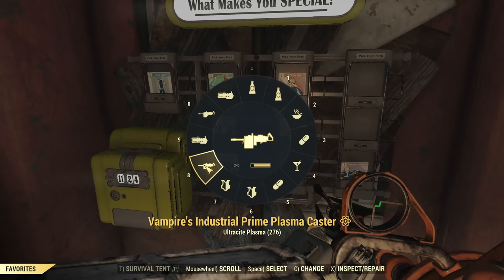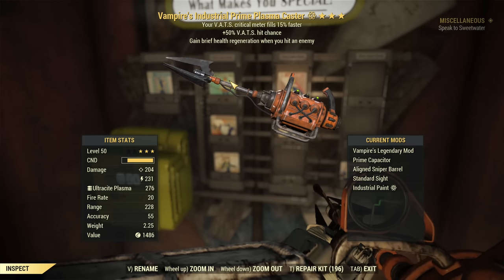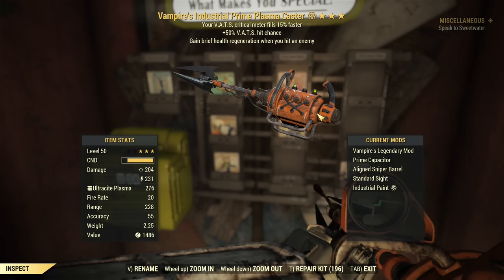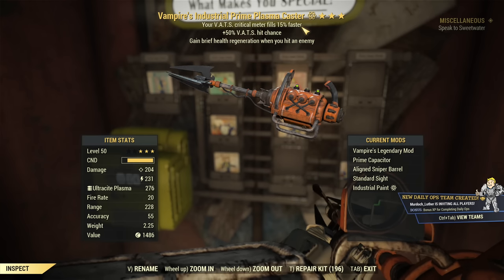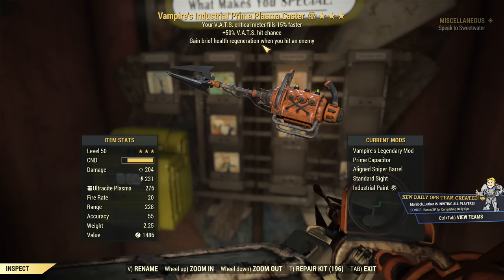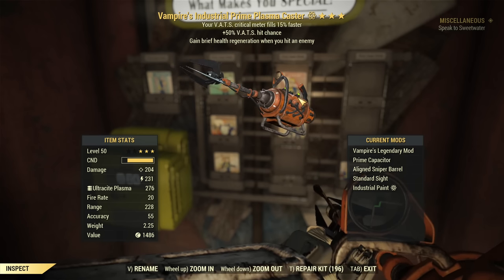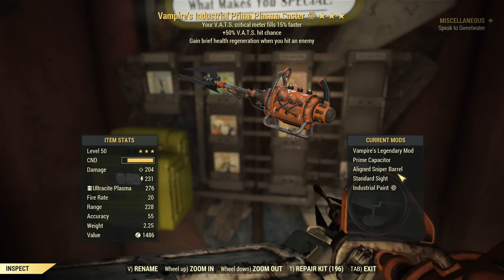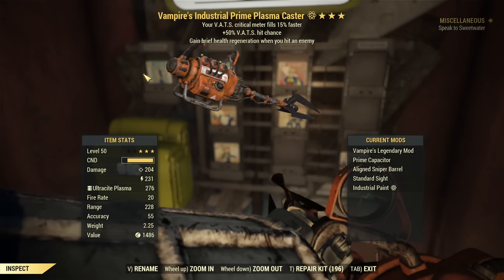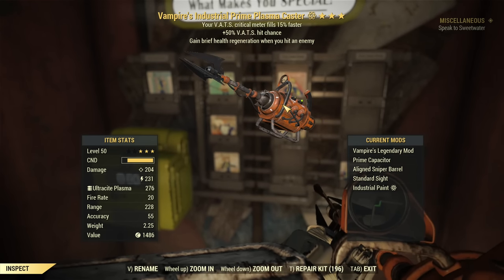Now the weapons. For base farming, I have this Industrial Prime Plasma Caster — 'Industrial' is a paint — with VATs hit chance, Vampire, and faster critical refill. It took quite a lot of re-rolling to get this one, but I'm super happy with it. It's incredibly good for farming — you are basically immortal, everything dies. You really want the prime capacitor and inline sniper barrel; those two modifications make it insanely efficient for day-to-day play. Two-shot will work fine too, or Aristocrat's/Bloodied/Anti-Armor — I really like the extra VATS hit chance.